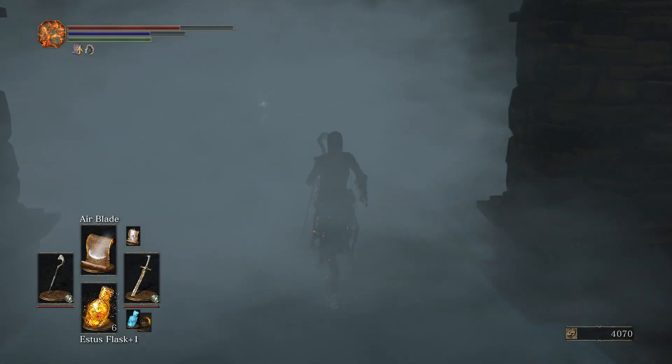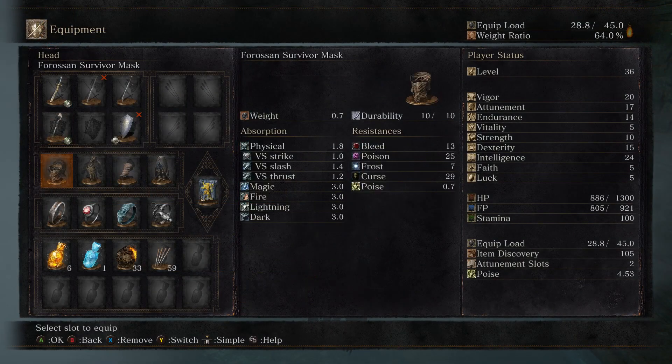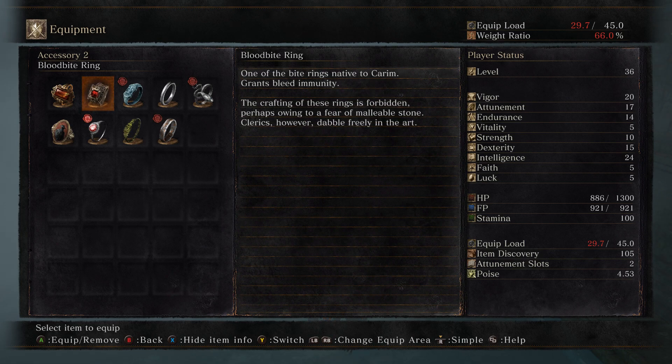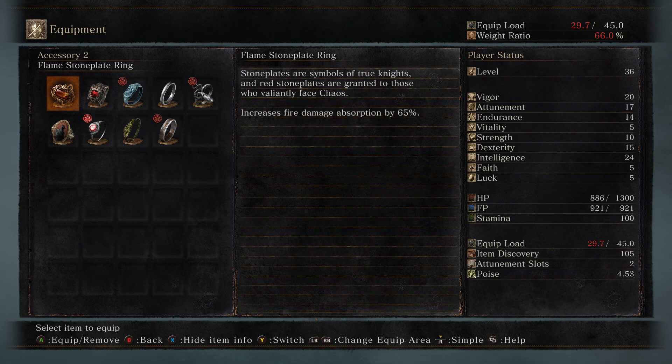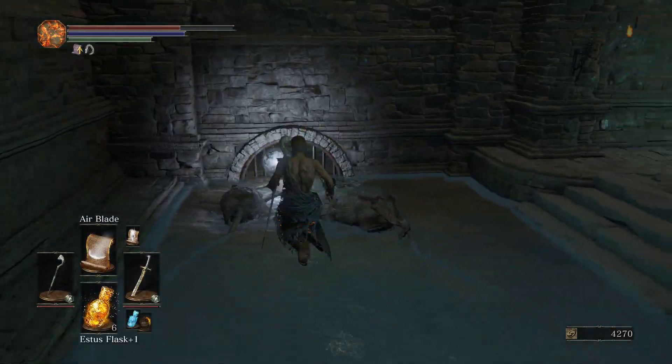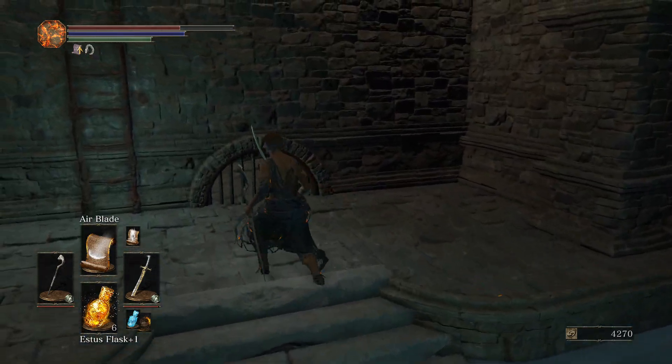Any giant rats here? Yes! Oh my god, that range, that pierce - I'm in love with this spell, it's so good. Bloodbite ring - if I have any trouble with enemies inflicting bleed on me I know what to equip. Oh, bleed immunity! That's not just bleed resistance, that's bleed immunity - pretty freaky. And the flame stone plate ring increases fire damage absorption by 65%. Just by equipping that I'm resisting 74% of all fire damage.